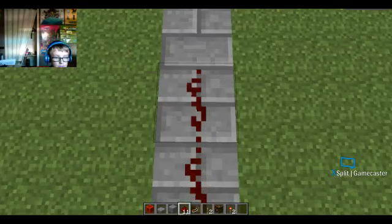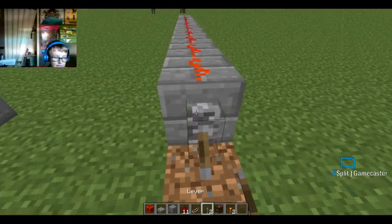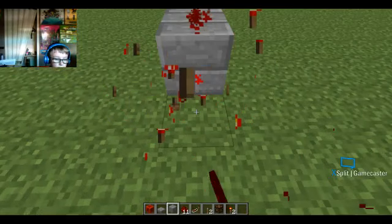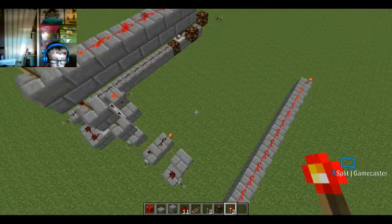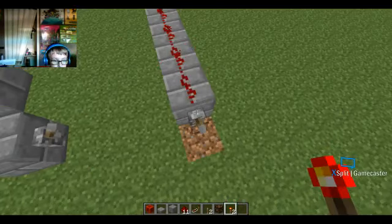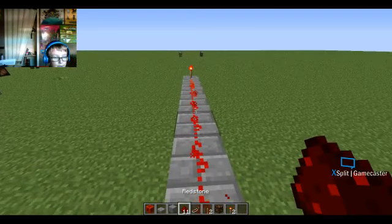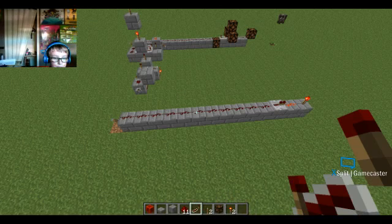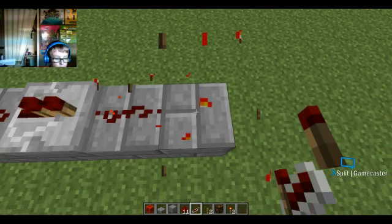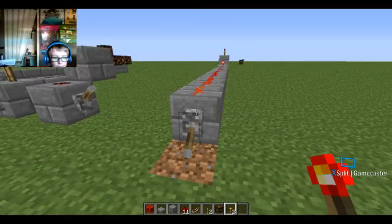If I place a lever there — redstone torches power the block above and to the side. If a torch is placed like that, it powers that block. It's still powered even though the input is off. The good way to go upward is to place the torch on the side of a block, so it can't power the block below it. See — it turned off correctly that way.